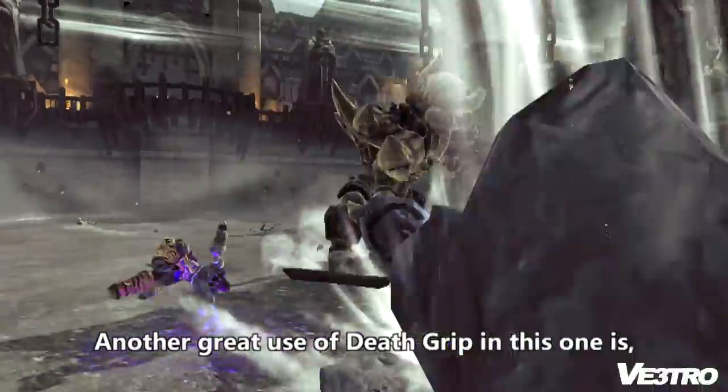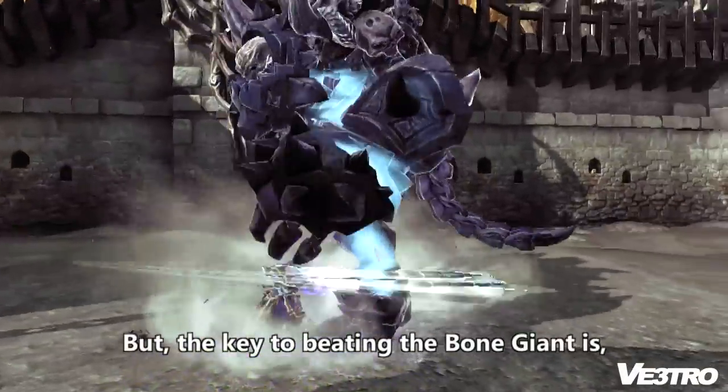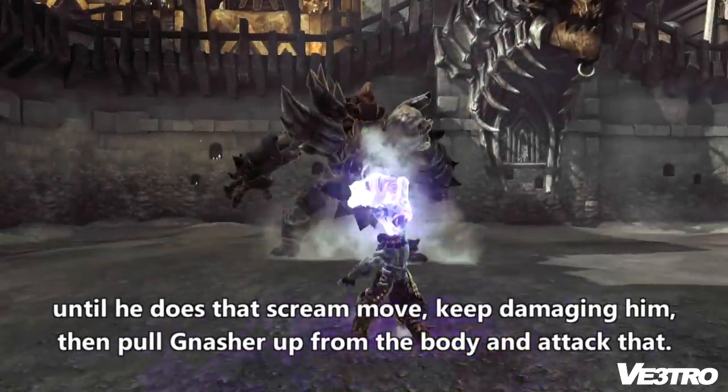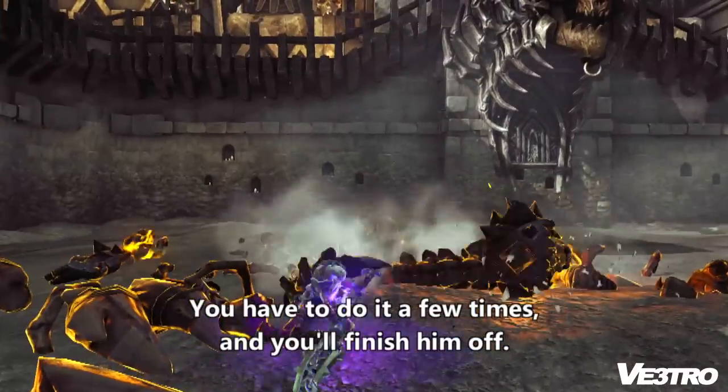Another great use of death grip is you can pull yourself towards him, since he's such a large creature. The key to beating the Bone Giant is to keep damaging him until he does that scream move, then pull Nashor out from the body and attack that. You have to do this a few times to finish him off.